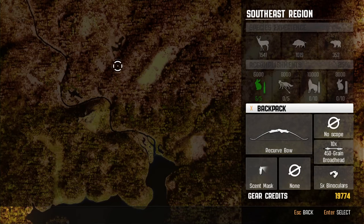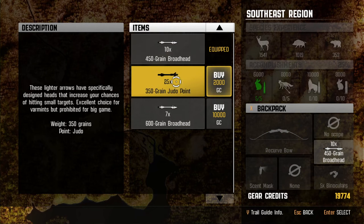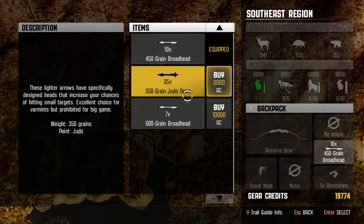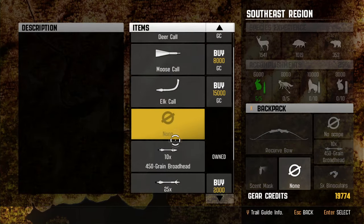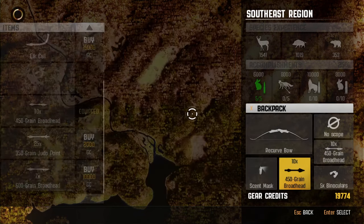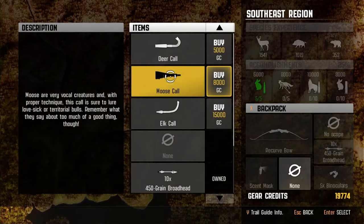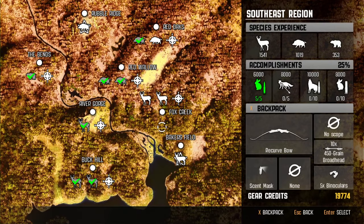Okay, now we seem to be loading. So no scope - that's fine. And then there's different arrows. 450 is the default. I guess that's for small game, and that's for big game. So we've got 10 arrows. Binoculars is fine. I guess we don't really need to bring anything. We're not going to need 20 arrows. I could buy a call - maybe figure out how that works. We'll save money. I don't think you really need to get a call in this game.